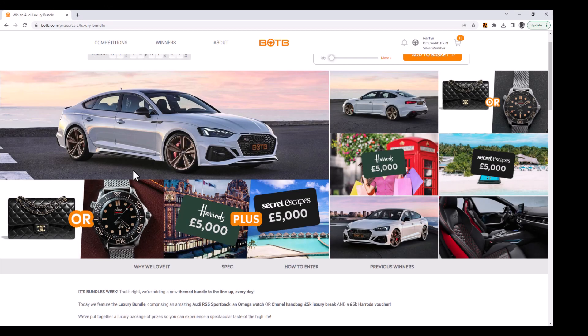So this is one of the bundles for this week — the luxury bundle. It's the Audi RS5, and it's a Vorsprung, so it's got all the kit on it. The Vorsprung is usually about 12 grand extra. Nice car — would I have it? Possibly, yeah. I'm not really into watches or handbags, but I'd obviously take the watch. Harrods, £5,000 to spend — I can't think of anything I'd want to buy there; £5,000 probably wouldn't go that far. And £5,000 for Secret Escapes — I don't know if you have to spend it in one go or whether it's £5,000 worth of holidays, but yeah, that's not a bad prize.